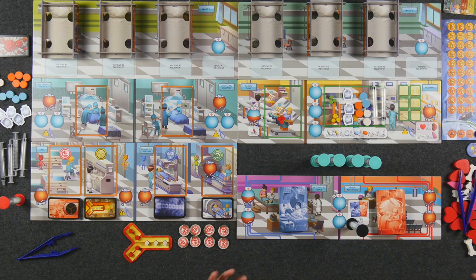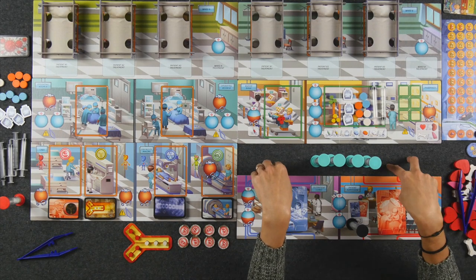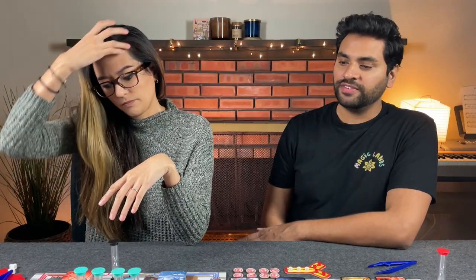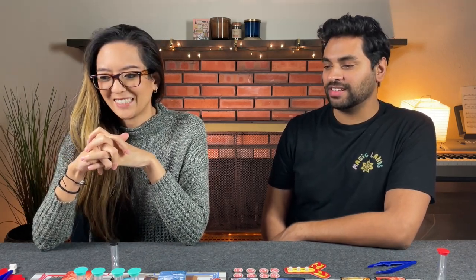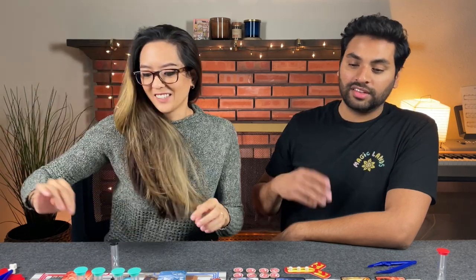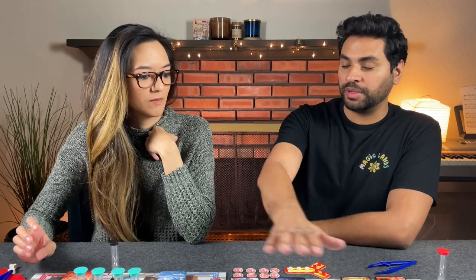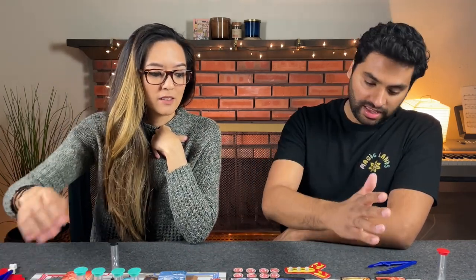Round one — what are we doing, Naveen? The way we typically would start is we'd get one outpatient out and then two inpatients so that we can start working on one hospitalized patient each. Before the end of the round, try to get more outpatient people going because they are easy points as long as we can restock the pharmacy. 65 total points means we should be aiming for at least 16 points per round, with one round being at least 17 points.